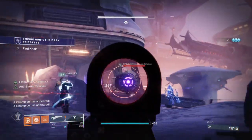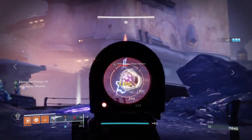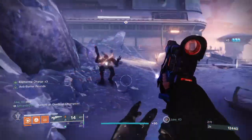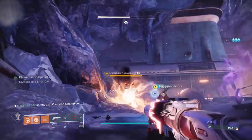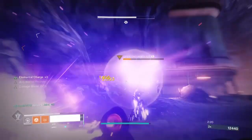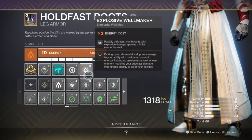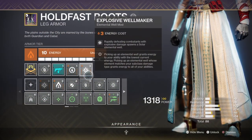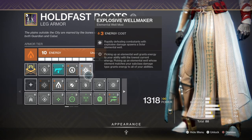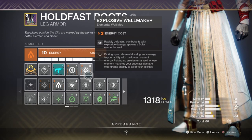With the Rifts comes the grenades, which we have set at 70 Discipline. Because of the synchronization going on within the build, this area can be reduced down to 50 or lower if you'd like to use the mod slots for other stronger mods. I've left it this high as a backup in case I don't always net kills or if I mess up in a really difficult situation with all my abilities spent. This is rare as the build is covered from all angles — with Explosive Wellmaker providing energy, elemental wells, the Invigoration mod reducing grenade cooldown from orbs of power pickup, and Benevolent Dawn keeping all abilities fresh.